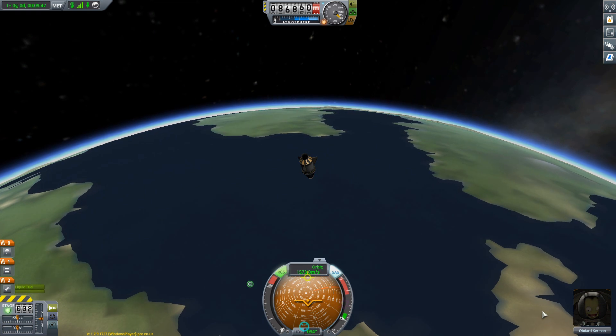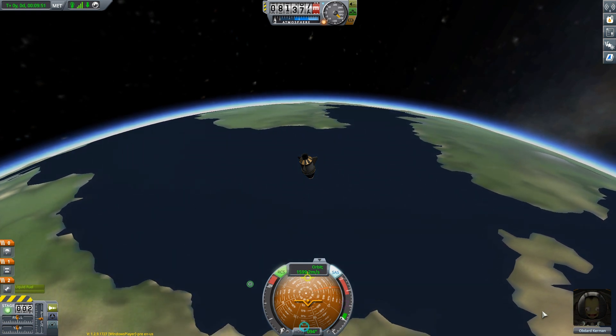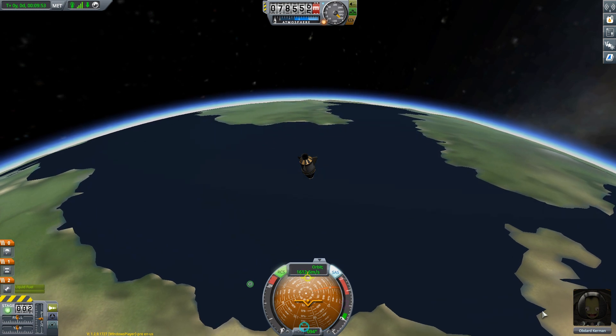7 minutes later, we're out of orbit. Eject the liquid tank — fly low and wait for it to fall down hard.